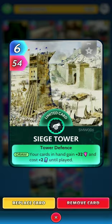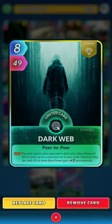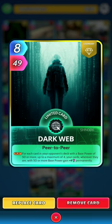Next up is a fusion card, Albert Einstein. On the draw, your science cards in hand gain 35 this turn — another solid card, fairly weak base power but it's okay. Next up we have a limited legendary, Dark Web. On the play, for each card in your opponent's deck with base power of 50 or more, up to a maximum of four, your cards in hand with 50 base power or more gain plus four permanently. With all the energy this week everybody's playing big cards, so you're nearly guaranteed plus 16.